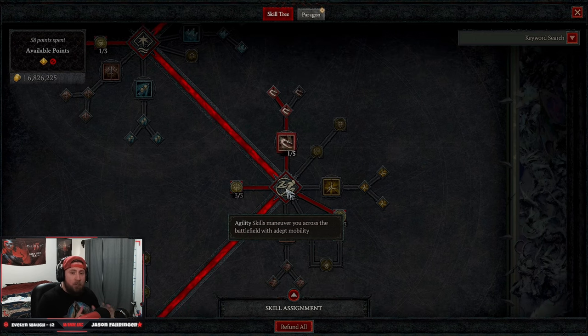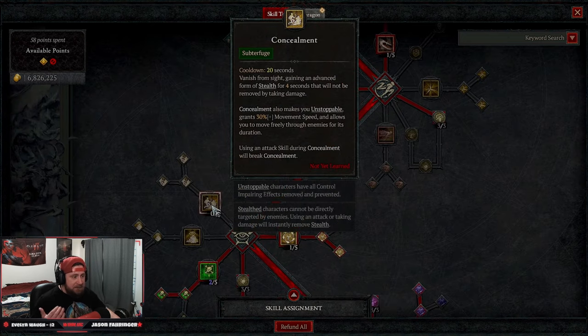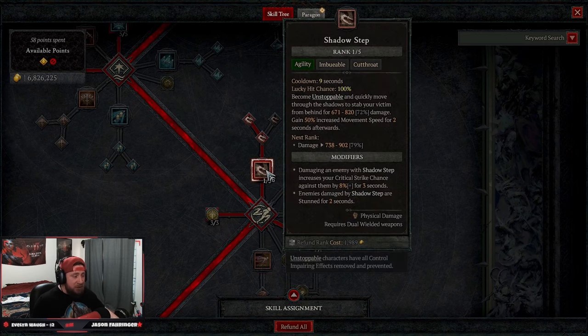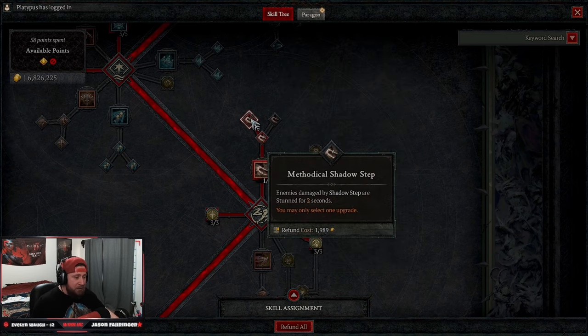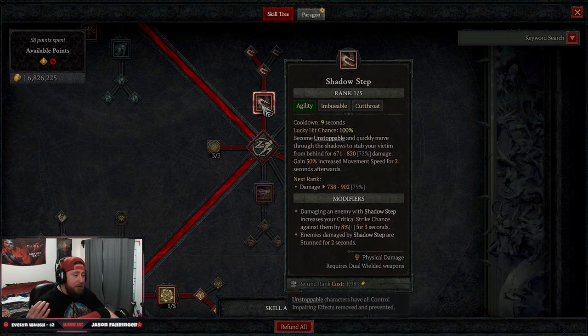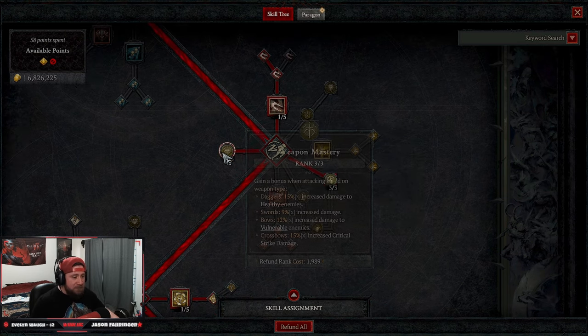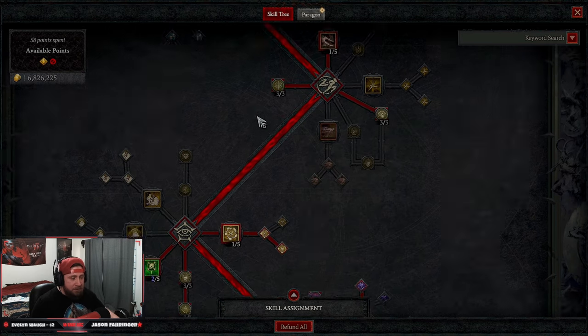This build works for both softcore and hardcore. In hardcore you always want Unstoppable on your action bar, which is why we have Shadow Step. You could take Concealment — the only other Unstoppable for Rogue — but that 20-second cooldown is too high. So we use Shadow Step into Methodical Shadow Step to stun enemies. If you're playing softcore, swap Shadow Step out for Dash since the mobility is better. Then we take three points into Weapon Mastery for more crit damage.